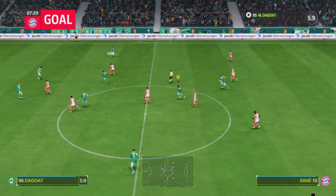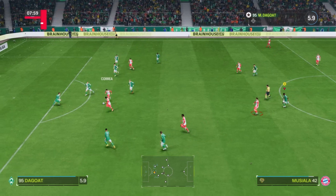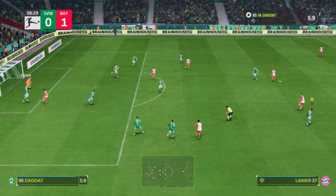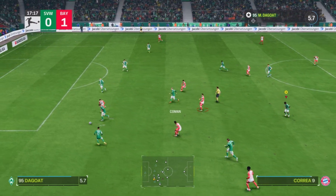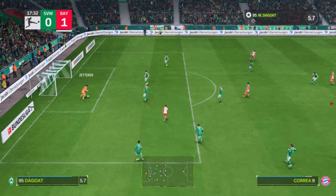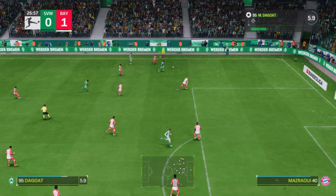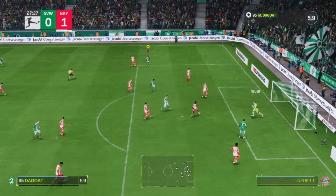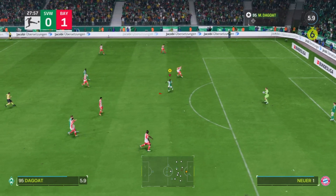Naby Keita loses the ball in midfield to Leroy Sané. Sané with a good pass to Correa. There's Musiala with the same skill move that Alphonso Davies just used. We can't even get that ball. Kingsley Coman with a true ball — great tackle by Stark. We're gonna give this to Jung, who makes a good true pass towards us. We're gonna cross this in — that's a bad cross. Easy catch by Manuel Neuer.